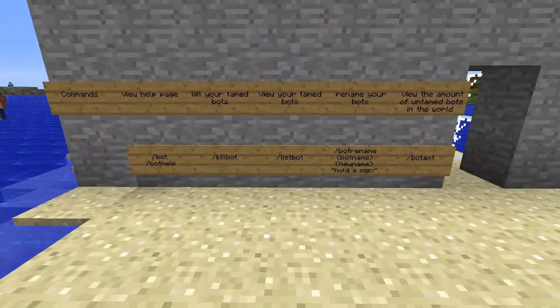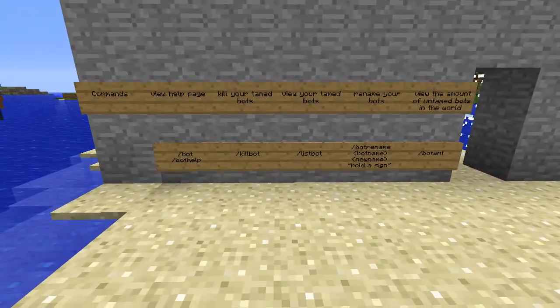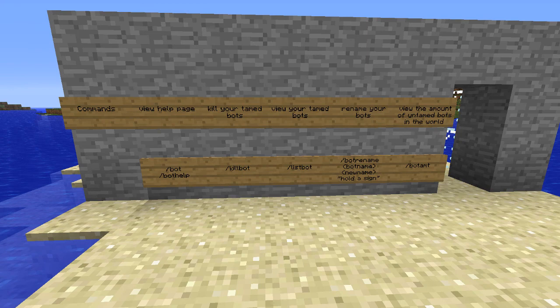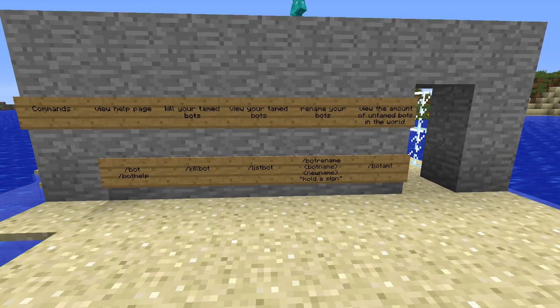So first off we're going to take a look at the commands. We have slash bot and slash bot help which will show you the help page for the plugin. Slash kill bot which will kill your tamed bots which we'll get into. Slash list bot which is going to show you your tamed bots. And you can also rename bots with slash bot rename.